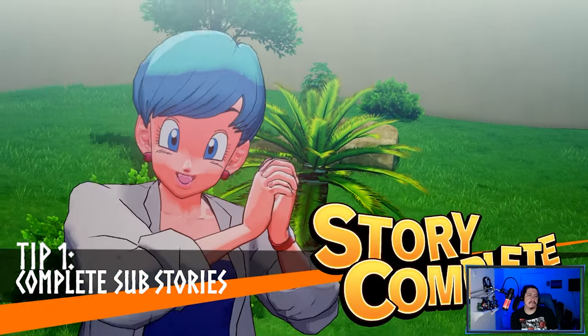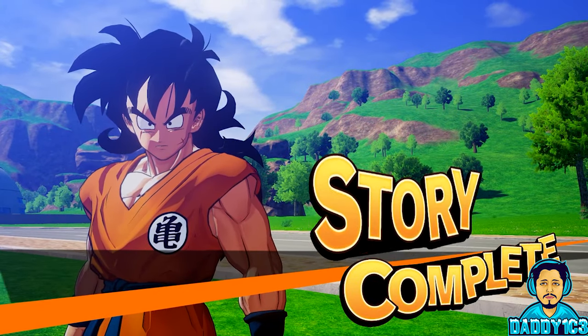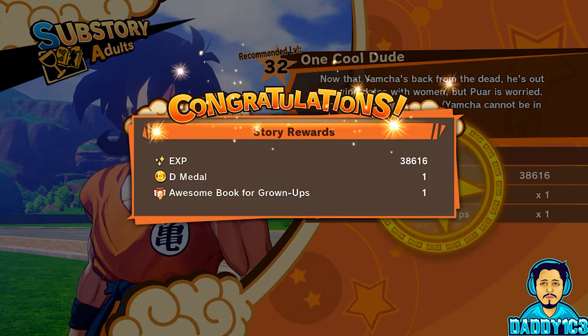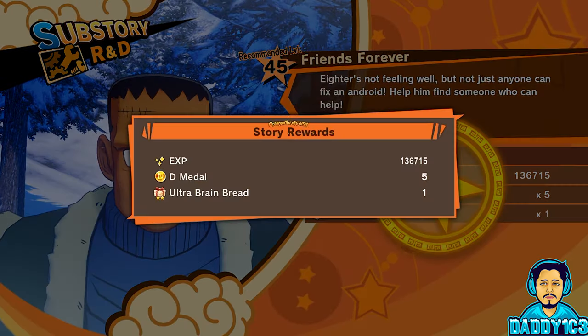Number 1: Complete Sub-Stories. There are a few different ways that D-Metals can be obtained. The easiest way is to play the game and complete as many sub-stories as you can. While not every sub-story will reward you with D-Metals, the bulk of your D-Metals will come from the sub-stories.